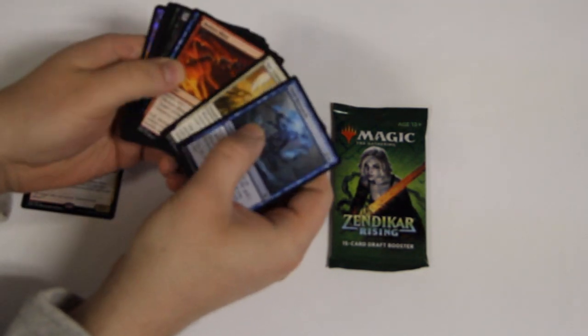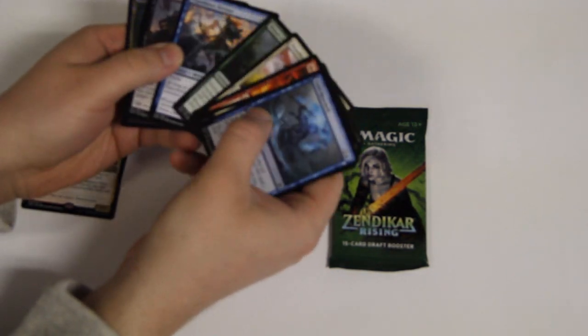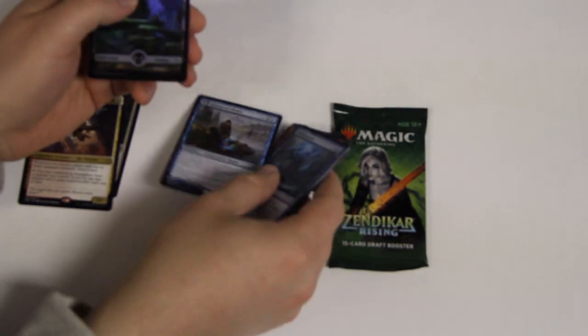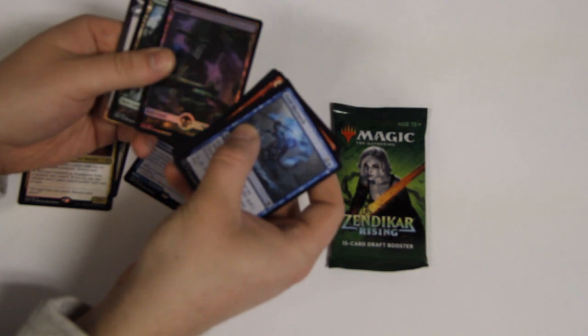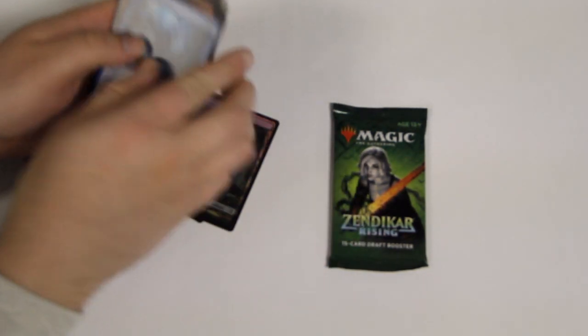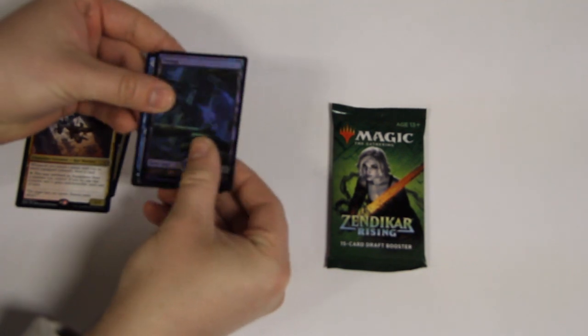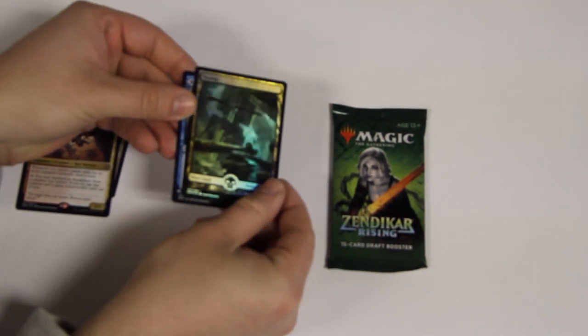Second pack. Glass Pool Mimic in a Foiled Swamp. Not bad, not bad.